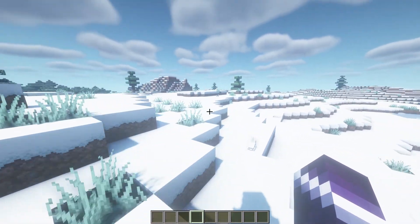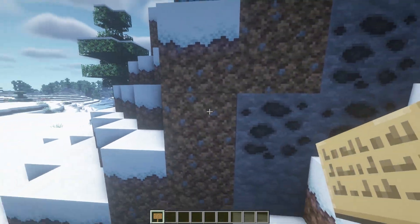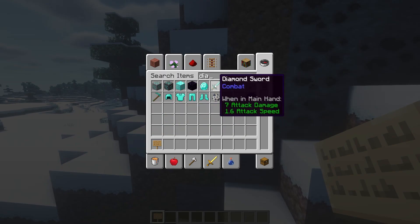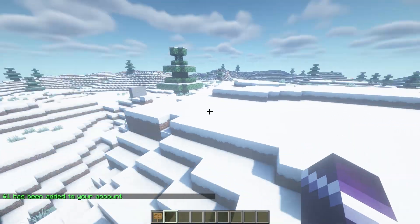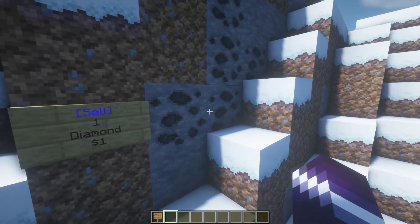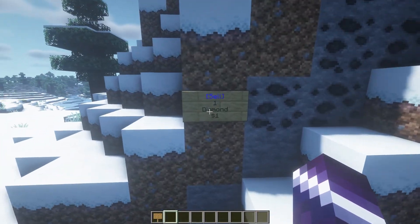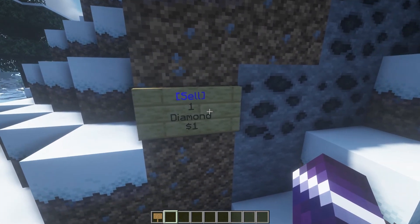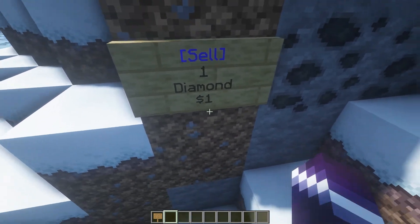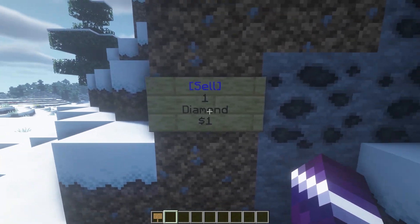The way that works is we made one sign at spawn - a sign that sells one diamond for one dollar. So a single sign at spawn: sell one diamond for one. If I have a diamond and click on this sign, I actually sell the diamond and one dollar goes to my account. This sign on Soracraft SMP is the only sign that can actually transfer an item to money. So this is the only way to get money into your system, which means diamonds are effectively the currency on Soracraft. Every single dollar is worth exactly one diamond.